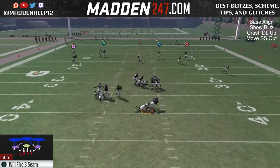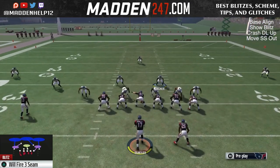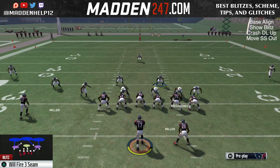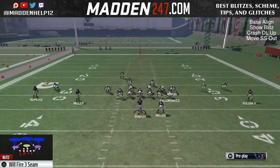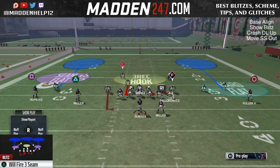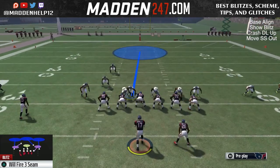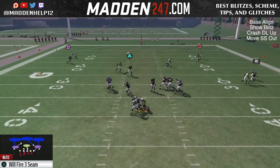The setup is: baseline show blitz, crash D-line up, and then make the safety go outside to make it look like the SS blitz. You don't have to do that — it's just so they think the pressure may be coming right, and we're just disguising the defense. Sometimes you want to make sure you move the linebacker over some just so he doesn't get mixed up and run directly into the blocker.